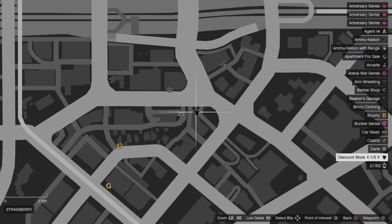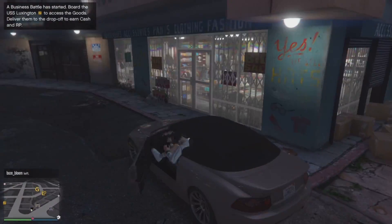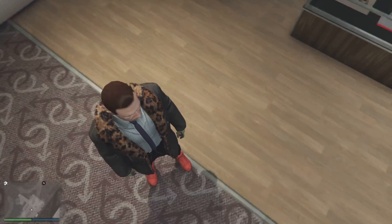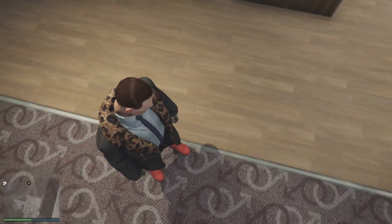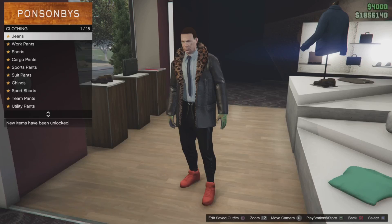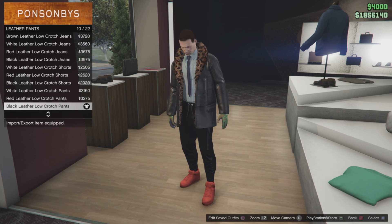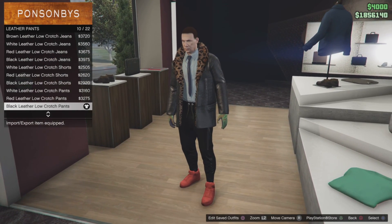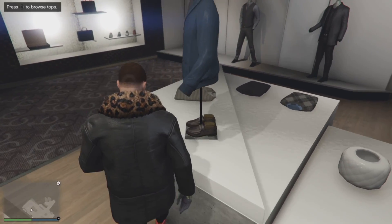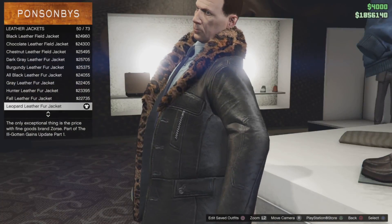Once you have loaded into GTA 5 Online you will then want to start looking for a clothing store. If there aren't any clothing stores on your map just switch session, find a new one and then go to it. This is the first outfit which you will need to be making. The first thing you want to do is come over to the pants section, then go down to the leather pants. From there you want to put on the black leather low crotch which is number 10. Once you've got that on you then want to come over to the top section.